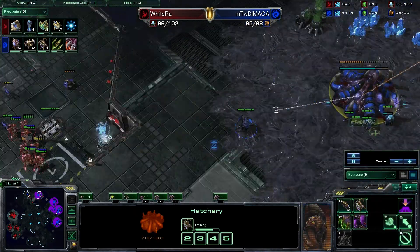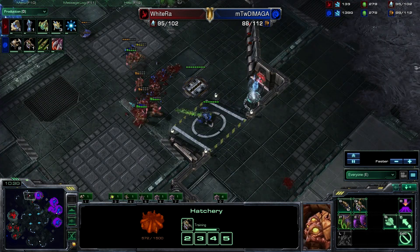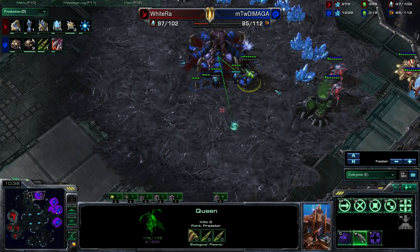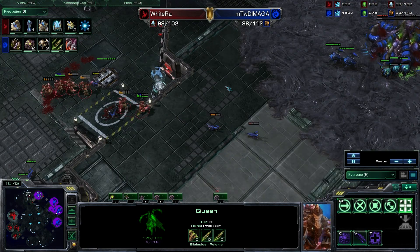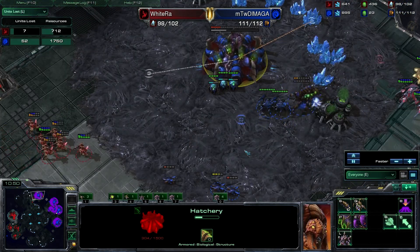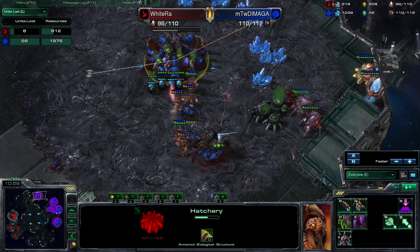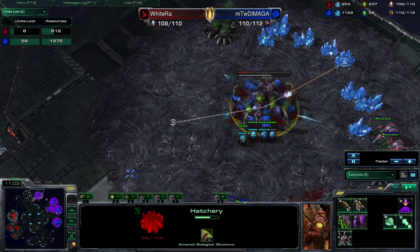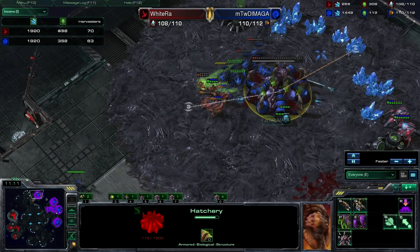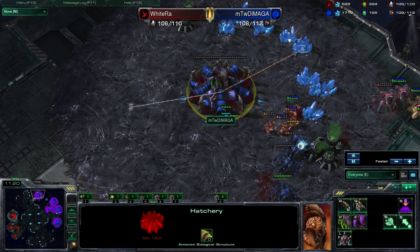DiMaga should have maybe just let that fourth base die — he's wasting a lot of units defending it and will lose it anyway. That might be the second or third queen lost. He'll get an inject off but the base will die before the larvae pop. So many zerglings have died — let's check the unit loss tab: a thousand-resource lead for WhiteRa, but DiMaga is staying ahead in food supply just barely. WhiteRa is ahead in the income tab, playing this beautifully.